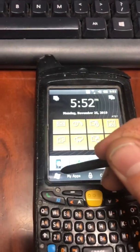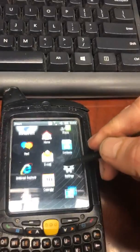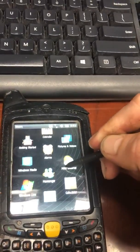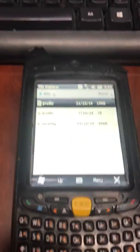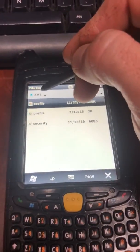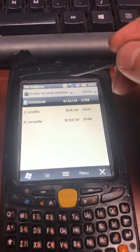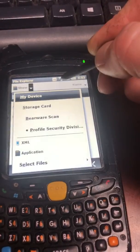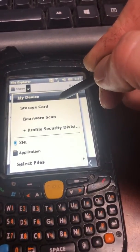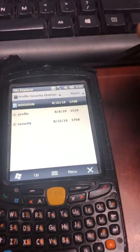Windows start button. Got it. File Explorer. Got it. Storage card. Got it. Fairware scan. Got it. Profile security. Got it.